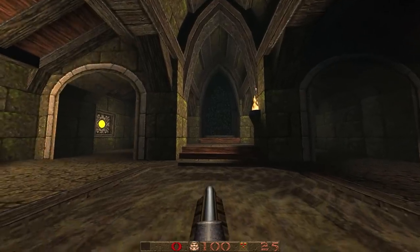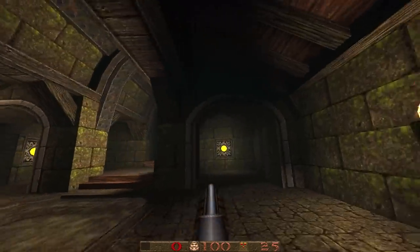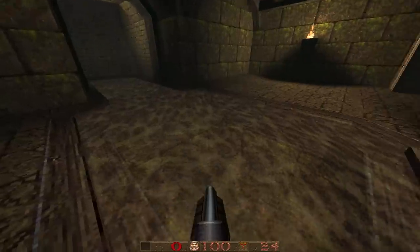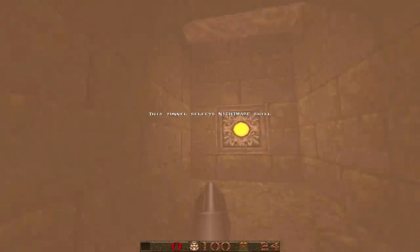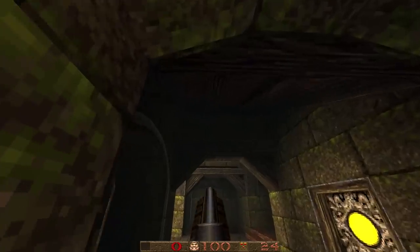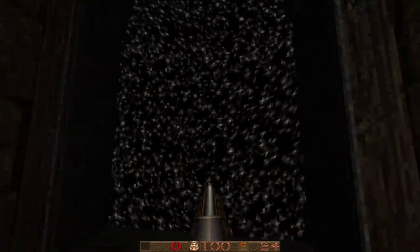The map starts in true Sock fashion with an in-map skill select that is used in a lot of his other releases. Pro tip: you can find the Nightmare skill select by shooting the button on the wall and going around there. I will not be playing Nightmare for this playthrough — we'll be doing hard. And the map is very hard on hard. It's nice to get a decent challenge.